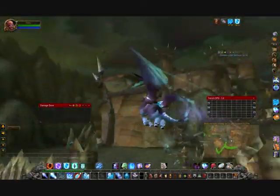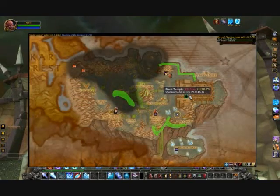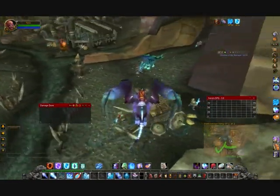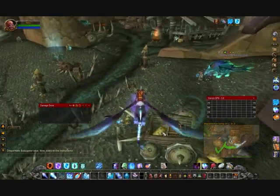First you're going to start off at the Dragon Maw Fortress. It should be just south of the Black Temple. You're going to enter the gates, come to this little broken-down wagon. There's usually one on this sack of flour.